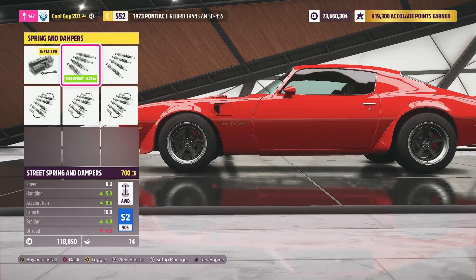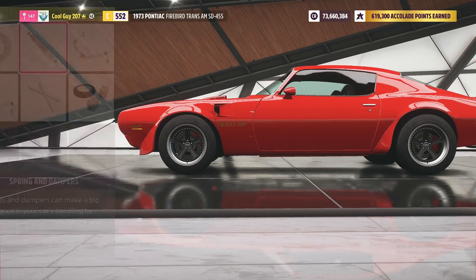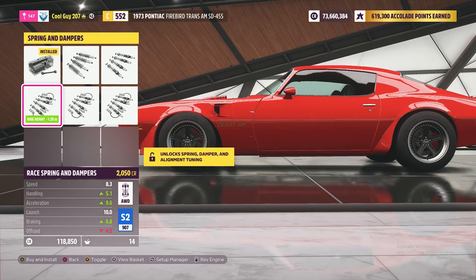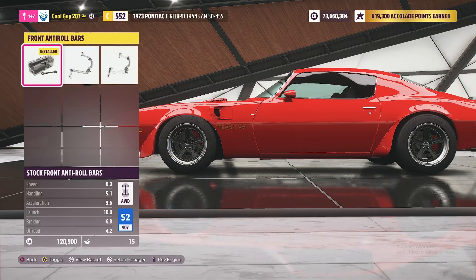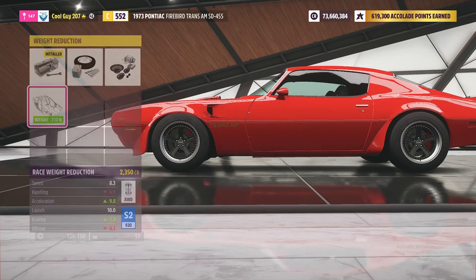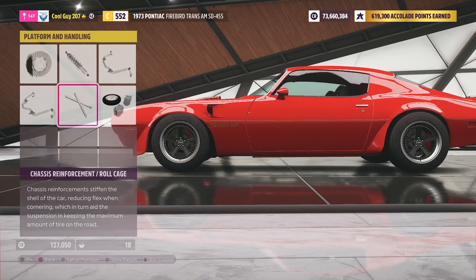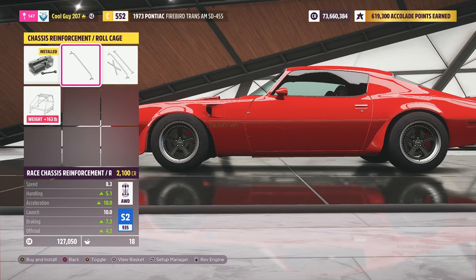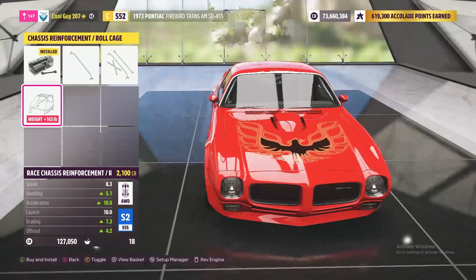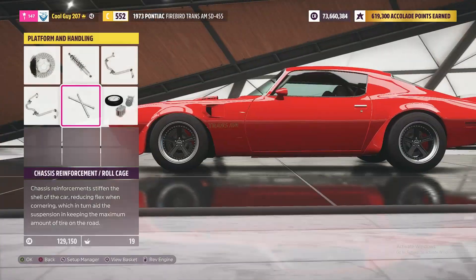Gotta get that lowered — race suspension all the way over here. I think the one problem I'm noticing — it's like really low, S2. I have the feeling that this car is going to be just one of those ones that just burns and burns and burns, wheels do not grip. So we're putting a roll cage in it.